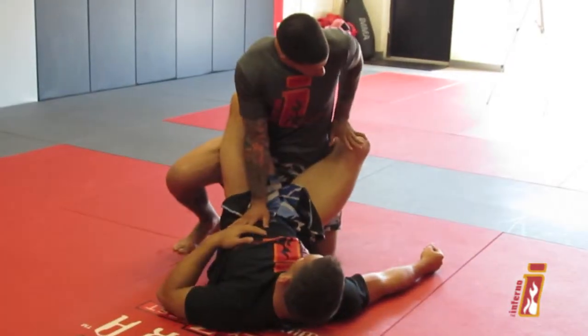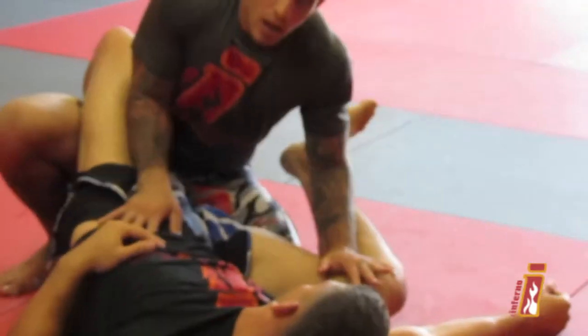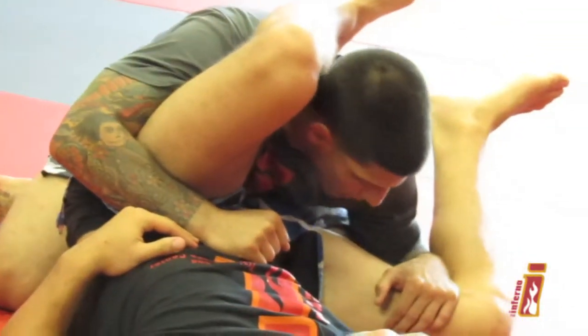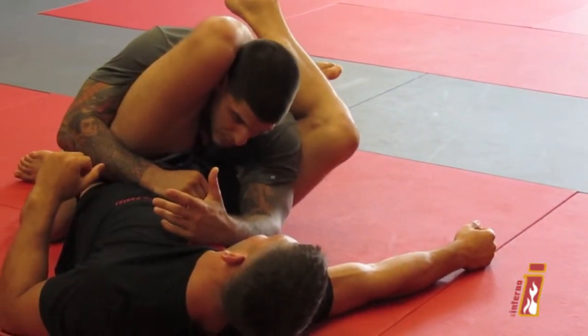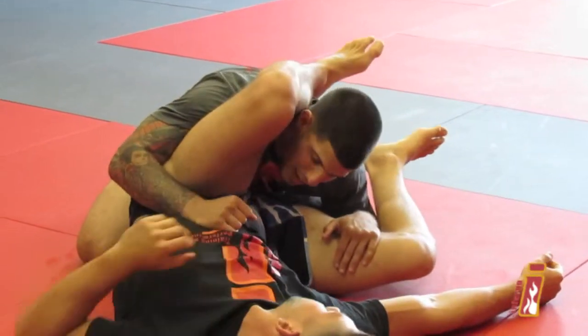I'm going to take my left hand and push down on AJ's knee really hard. As soon as this happens, I need to drop my elbow to the mat and swim underneath his leg like this. My elbow has to be to the mat, because if it's up like this, I'm looking to get right into a kimura — that's what's going to happen to me every time. As soon as I break that guard and it opens, my elbow goes to the mat.